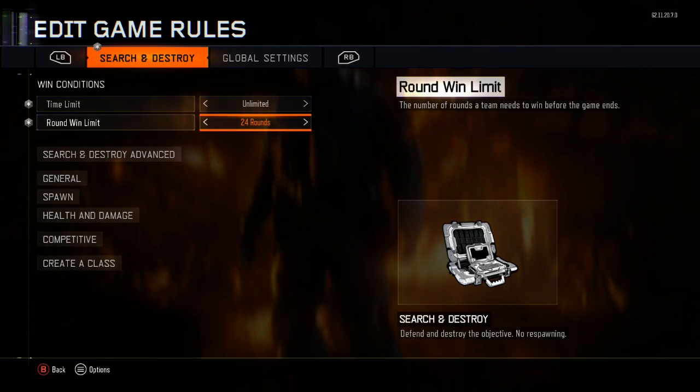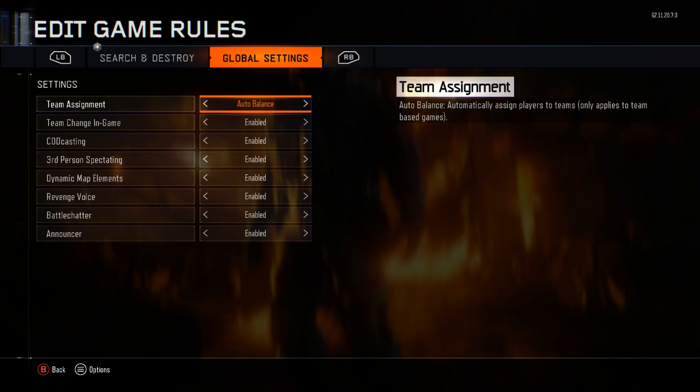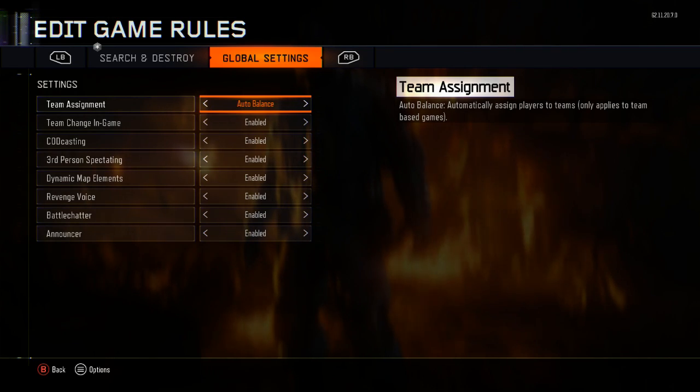Going back to this — make sure you put the time limit to unlimited, and then set rounds to 24, that's it. For the global settings, just keep those the same, because if you mess with that it's going to mess up the game and you could probably get banned.